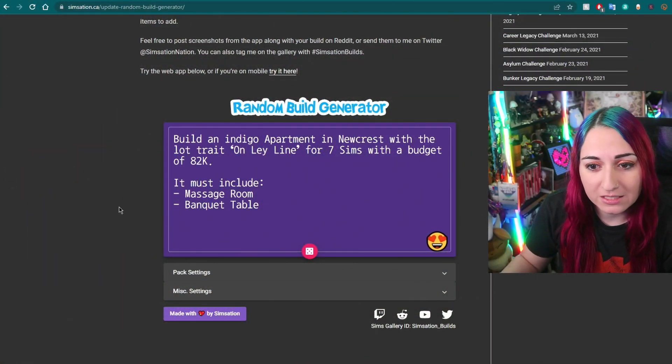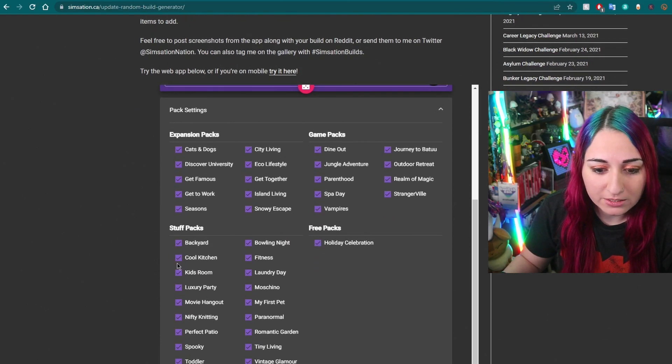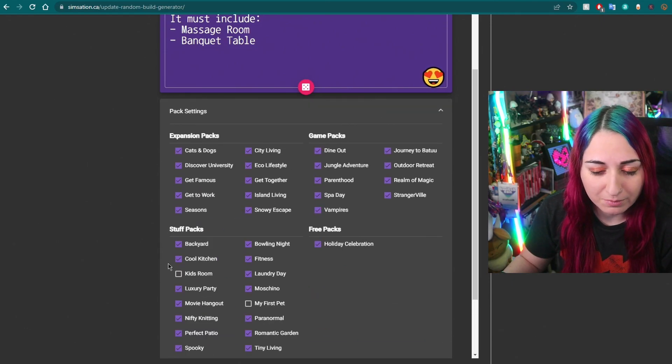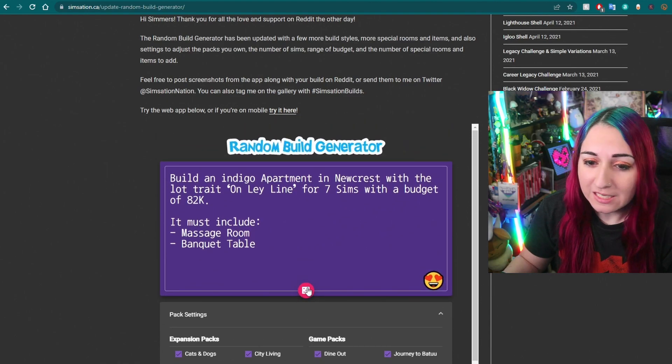We're going to use this build generator — I'll link it in the description, it's SimStation.ca — it's a great build generator if you want random ideas or a random challenge. We'll make sure we have all my packs selected. I don't think I have Kids Room or My First Pet Stuff, but I did get Machinima recently. I don't have the Wedding Stories pack — I refuse to buy it for now. Let's see what the generator tells us.